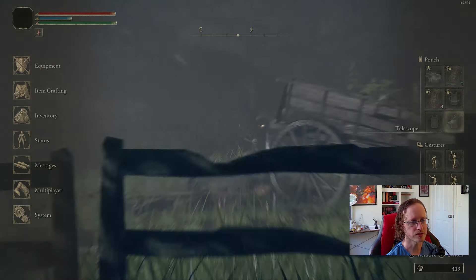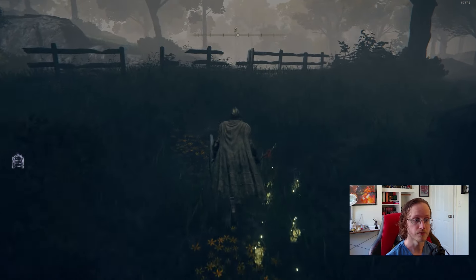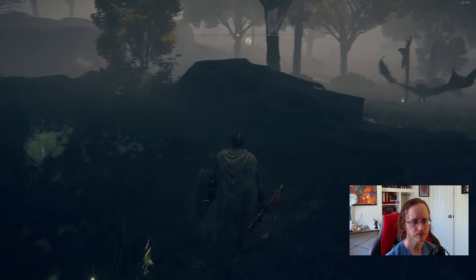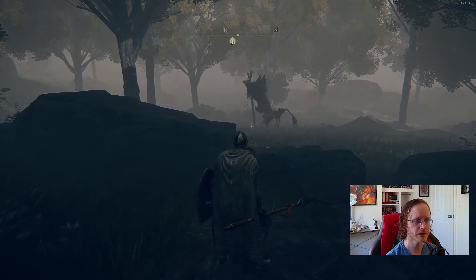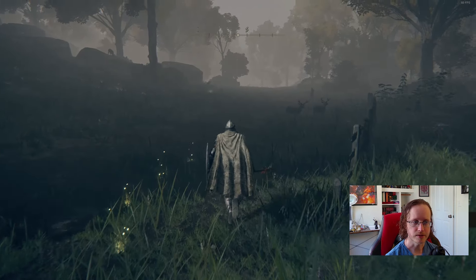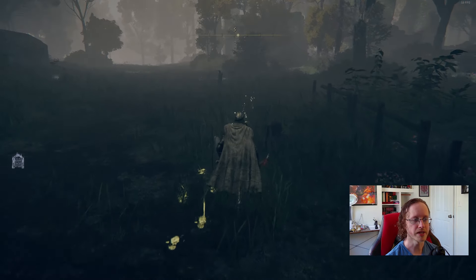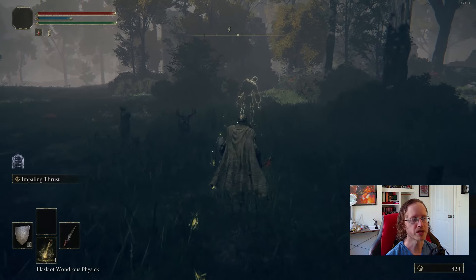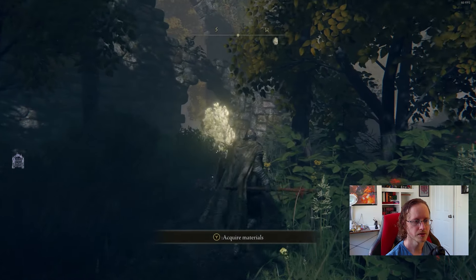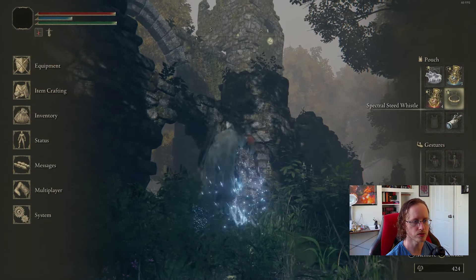Look at his eyes — they're glowing like the skeletons. When we break a skull that has that glow we find a rune, so you can assume that when an enemy's eyes are glowing they have more runes with them. And there's one of those crucifixings — underneath them, guarantee it's another rune. These guys get crucified and as they die their runes drop like blessings. The top is curved like the rune arc, which is described as a basin for collecting the blessings of the Elden Ring.